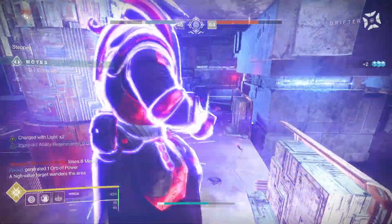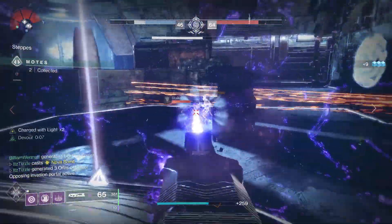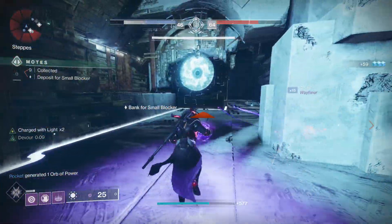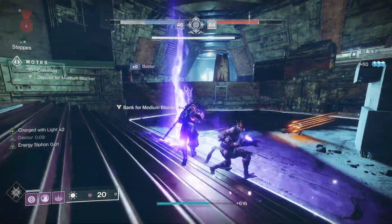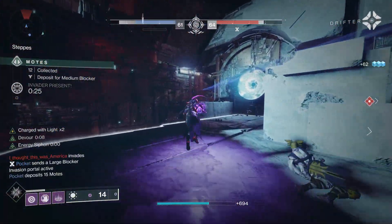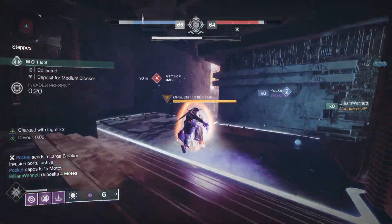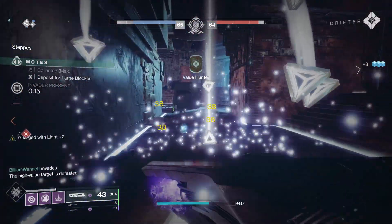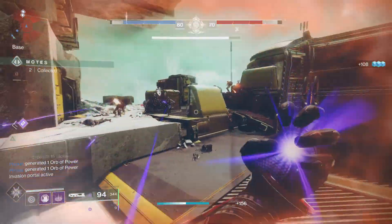Back to Ruinous Effigy — the sphere can kill most red bars in one hit, and with Devour rolling you don't really have to worry about dying. If a big enemy comes up, you can do the slam attack to take it out or at least deal a big chunk of damage, then swap to your sword to finish it off. Elemental Armaments will proc a well every 6 red bar kills, every 3 orange bar kills, and every yellow bar kill — so you will pretty much always have Font of Might active. As long as you are in a fairly enemy-dense environment, this build will do amazing. That is why I like it so much for Gambit.